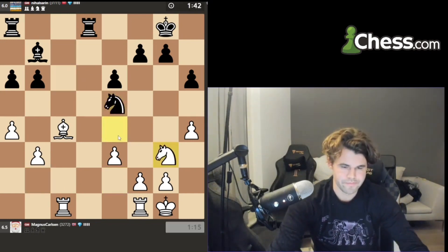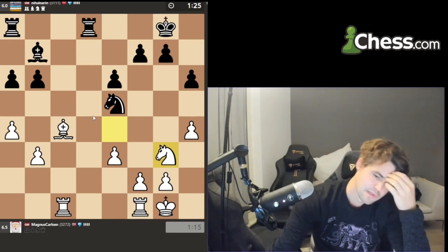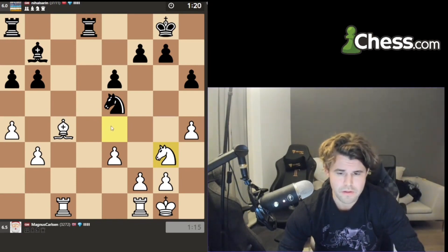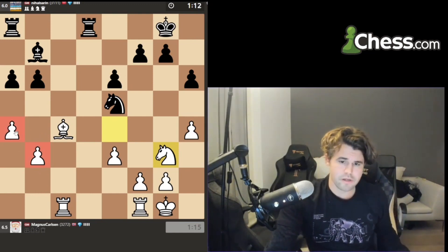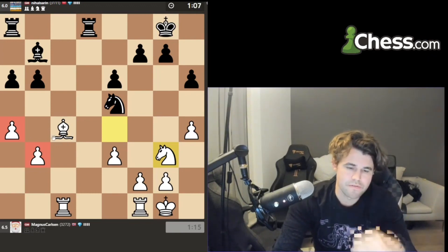I'm in full bailout mode and I'm very happy to make a draw at this point. I'm happy to get the queens off. I'm sort of stuck with the wrong bishop here — my pawns are on light squares and the queenside pawns are the same color as my bishop, so that restricts mine and they could be targets for his bishop.